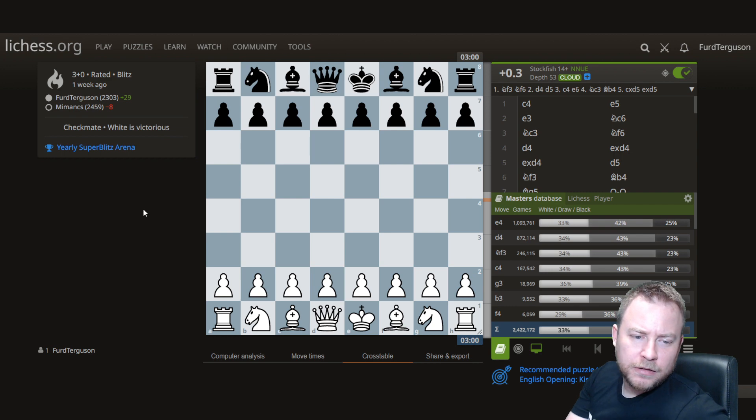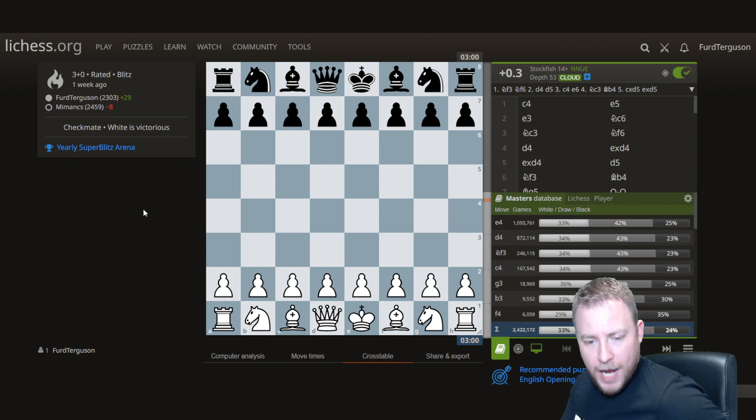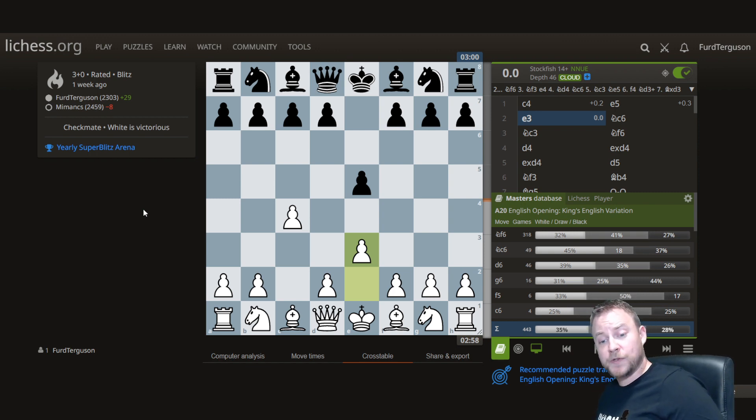We are back with more games from the yearly super blitz arena. In this one we've got an English opening — let's go super solid. I don't want to have to learn a lot of theory with white, I just want to get a game. If you are a Sicilian player, especially a Taimanov, Kahn, Paulsen, or any of the e6 Sicilians, this might be to your liking as you don't have too much to learn.